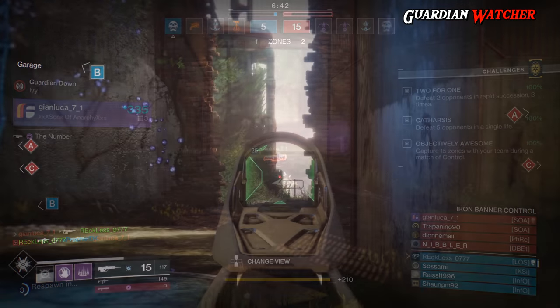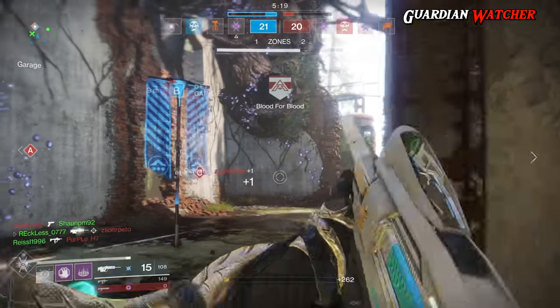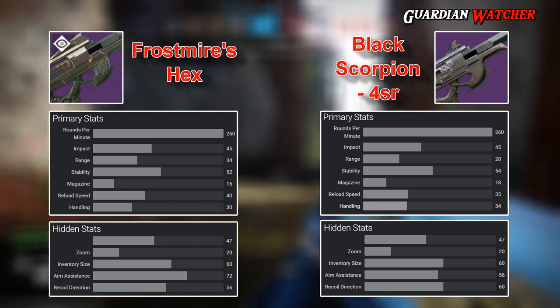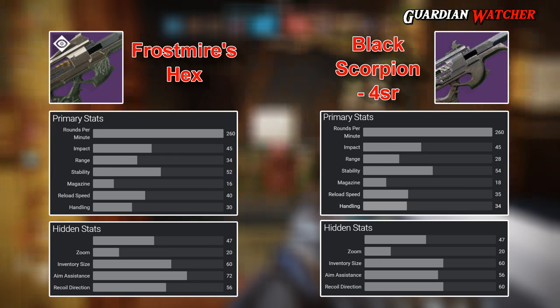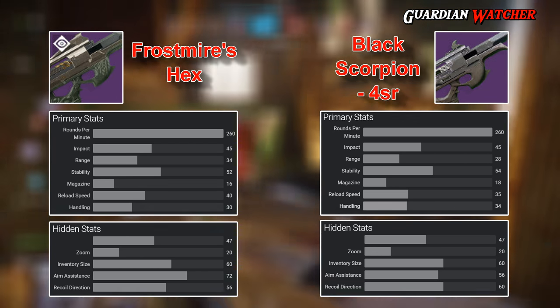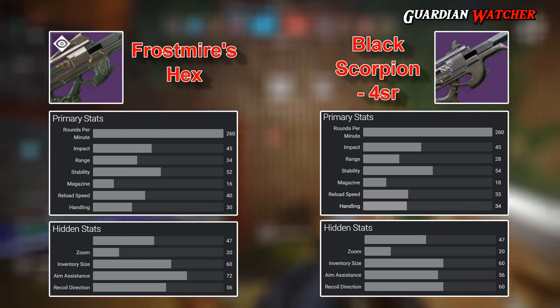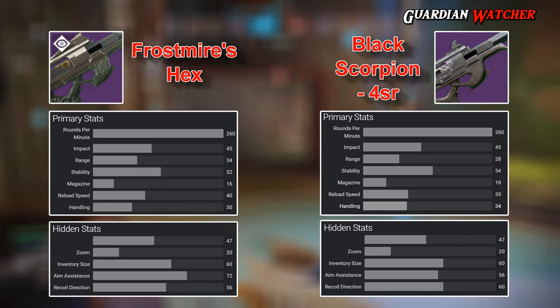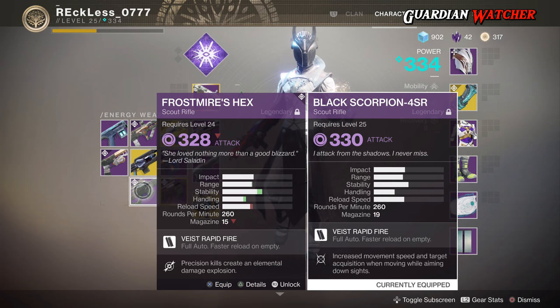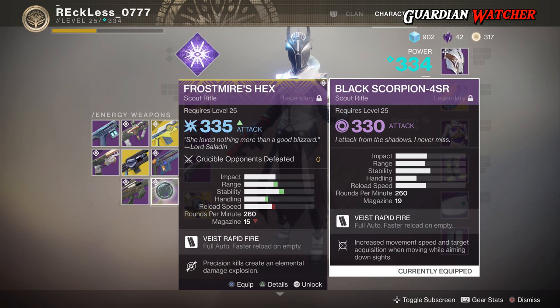The Frostmire's Hex is pretty much an updated Black Scorpion 4SR. Side by side, they share the same RPM, impact, power, zoom, and inventory size. Where the Frostmire's Hex excels is in range, reload speed, aim assist, and recoil direction — and less recoil direction is better. The Black Scorpion does beat it in stability and magazine size by about 2 points, and handling by 4 points. But looking at the in-game comparison, the Frostmire's Hex looks more promising overall, and with Masterworks applied, the stats are noticeably higher than a stock version.